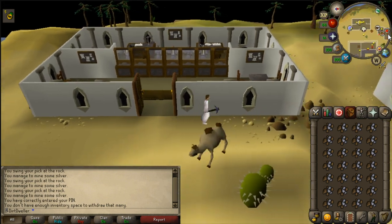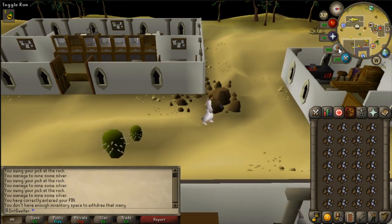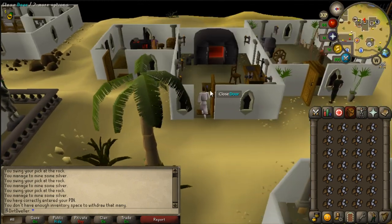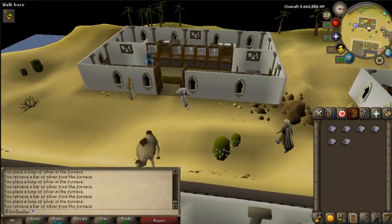Here we have our first inventory of silver ore going into the furnace. I'm going to quickly knock out all 950 of these, and this will allow me to get to the crafting level I need.